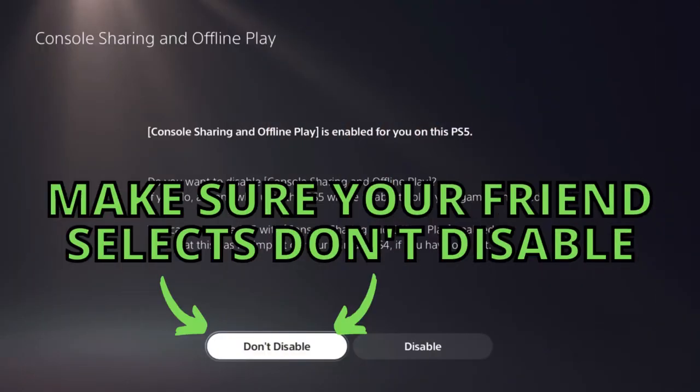Now what you're going to want to do is give your login information to your friend so they can log into your account on their PlayStation 5. You're going to have them go through the same steps. So they're going to log into your account on their PS5, go to the main menu, click the gear icon right next to the avatar, select Users and Accounts, select the Other option, and then select Console Sharing and Offline Play. Instead of hitting Disable, they're going to select Don't Disable and make sure that it is Enabled on their PlayStation 5.